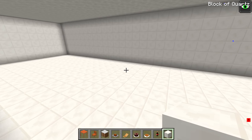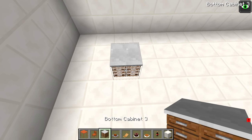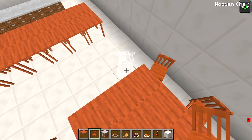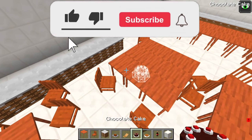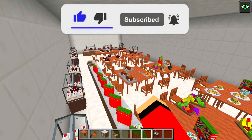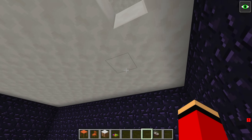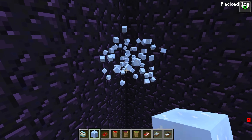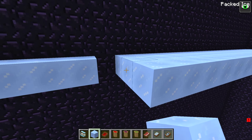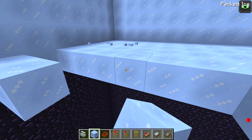The most important thing for survival is food, so we'll need a place to eat. This can be the dining area. It's perfect. This dining room will be a great place for my family to relax together. For the floor beneath this, I'm thinking a cooled storage area with a huge stock of food supply would be good. I'll use ice for the walls. Building it this way will keep the food cool and let us store it for a long time without it going bad.